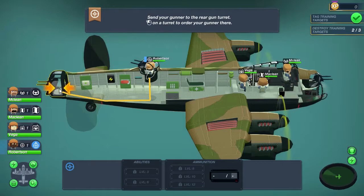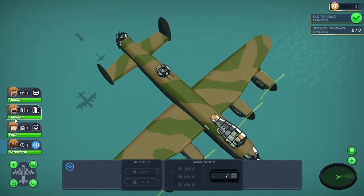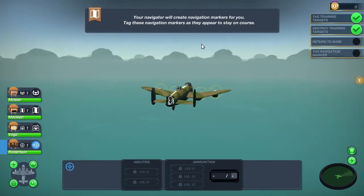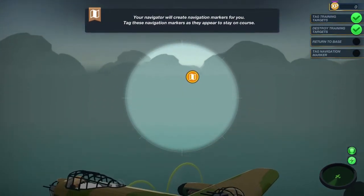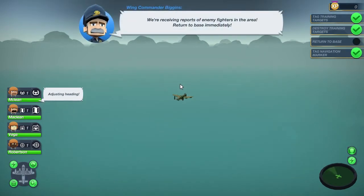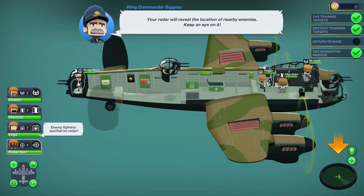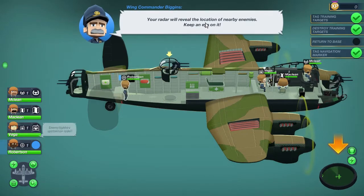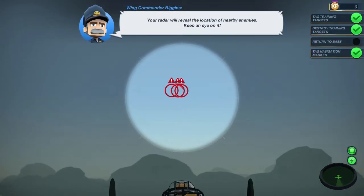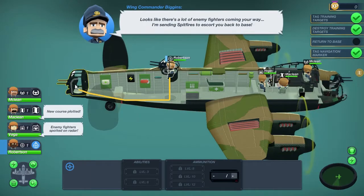All targets acquired now. We can click on Robertson here and send our gunner to the upper turret. Go on Robertson! Later on in the game you're gonna get these gun turrets filled up - they've got little medical beds there, you're gonna have all sorts going on. Robertson's gonna shoot the one above. Now we move Robertson to the back - this is just showing us that we can move him around the plane.